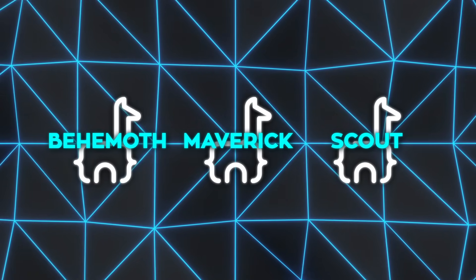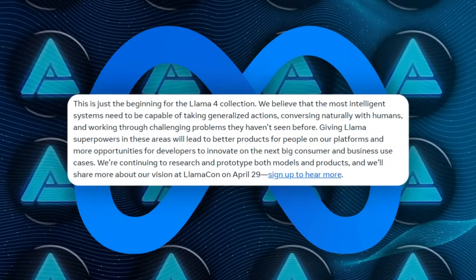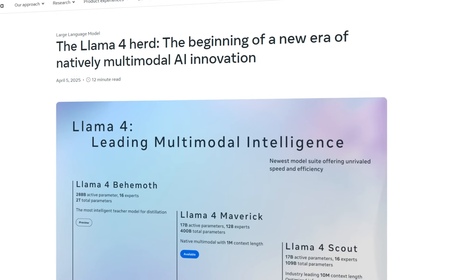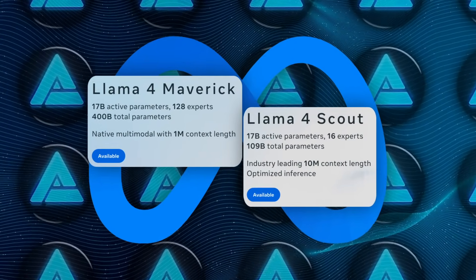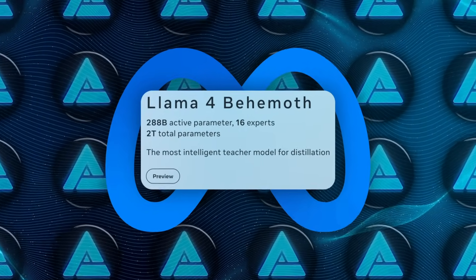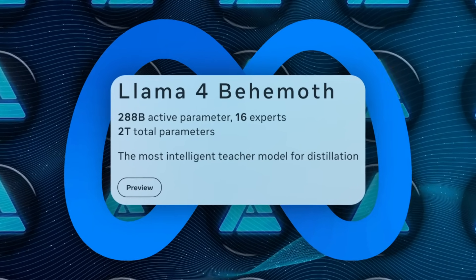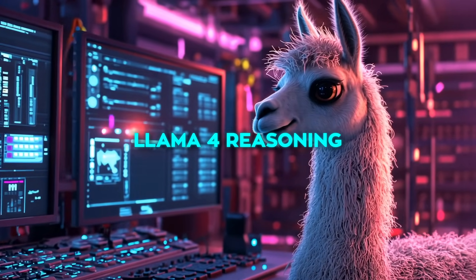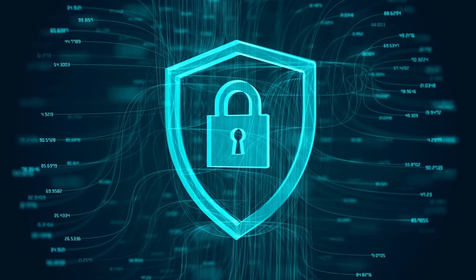Meta announced three major new models, though they've actually hinted at a fourth one too — all part of the new Llama 4 series. The ones we can actually get right now are Llama 4 Scout and Llama 4 Maverick, while the monstrous teacher model called Llama 4 Behemoth is still being trained in Meta's data centers. They also briefly mentioned something called Llama 4 Reasoning, but Meta has been super secretive about that one, so we don't have many details yet.